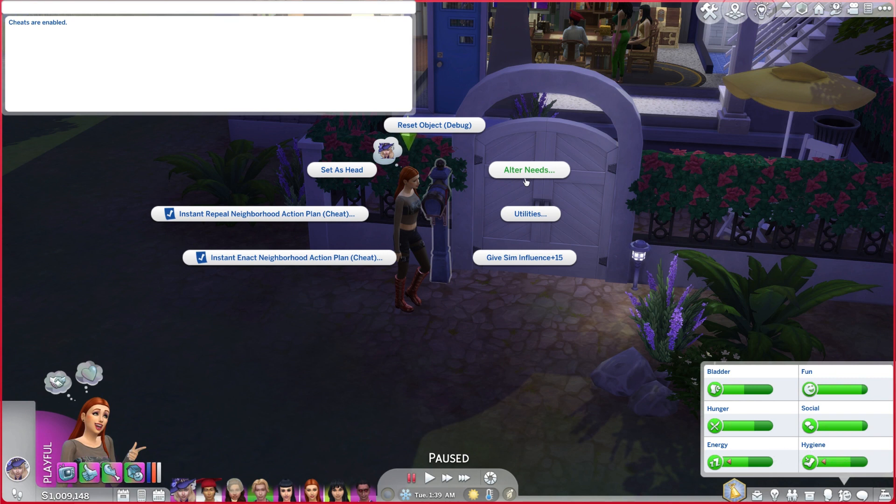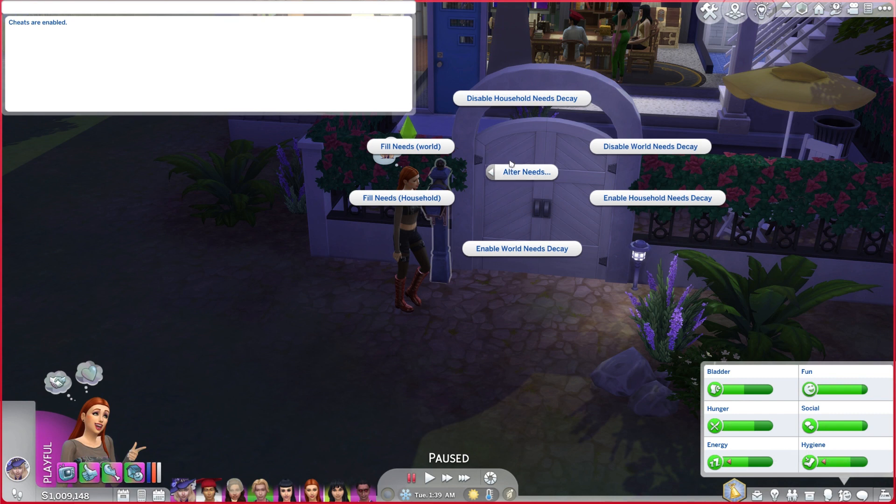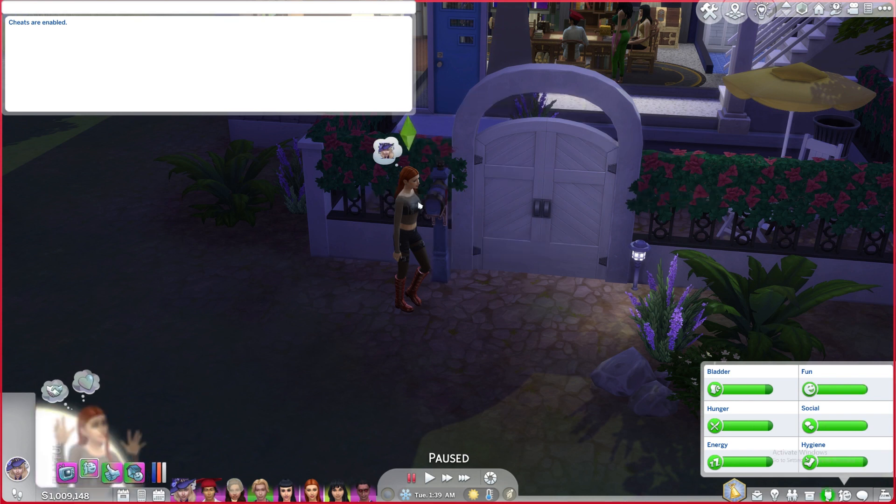It will allow us to change your Sims needs. Within alter needs, you can select either fill needs world or fill needs household. After selecting the desired option, all bars representing your Sims needs will be set to full. Your Sim will be super happy and will thank you for it.